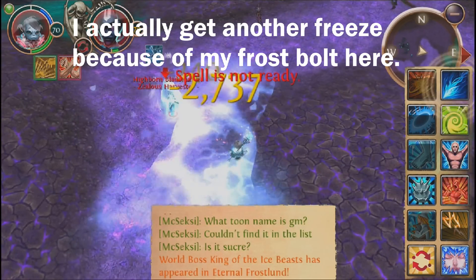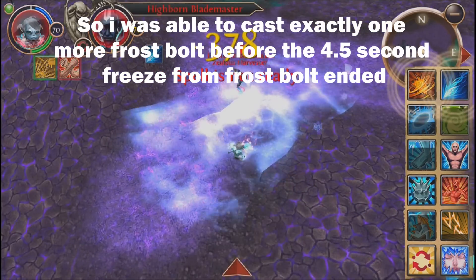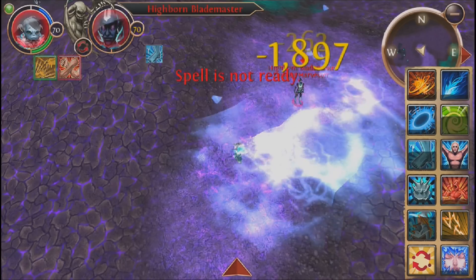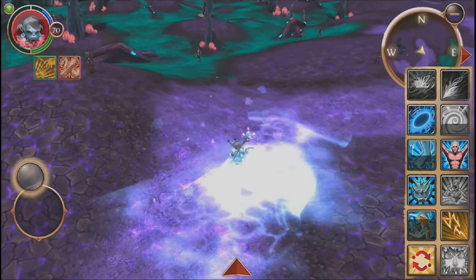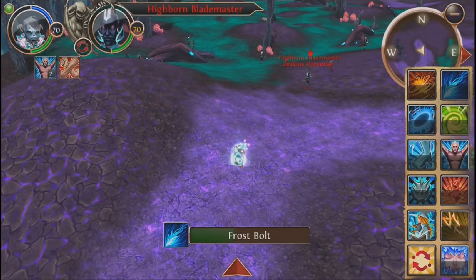One, two, three, four, five, six — one, two — one, two, three, four, five, six. Frost mage is also about improvising. As you can see, I got another freeze from my Frostbolt, so I was able to cast exactly one more Frostbolt in addition to my normal combo. It really is about improvising on the go — you can't really stick to one combo like a lot of the other classes.